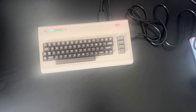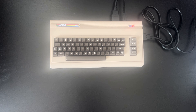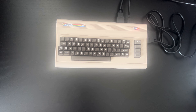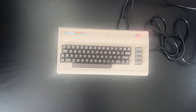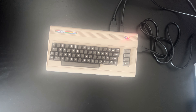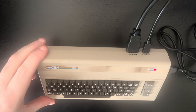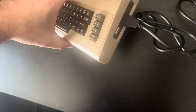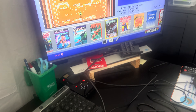Welcome back to the channel for another test of one of the mini consoles available. This time we're playing the Commodore 64 Mini. I showed you my unboxing video last week, and this week we've shown you it set up. You've got the power, an HDMI port, two USB ports, and the power button. One of the USB ports is for the joystick, which is over there. Now we'll set it up and have a look at some gameplay.